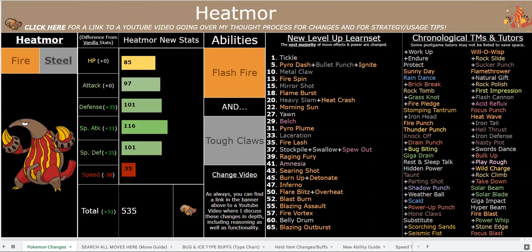There are two other Fire/Steel types. Of course, there's still Heatran, and then Magmortar is also now a Fire/Steel type. You can check out that video, or you can check out all those changes in the description below and that Google Sheet.